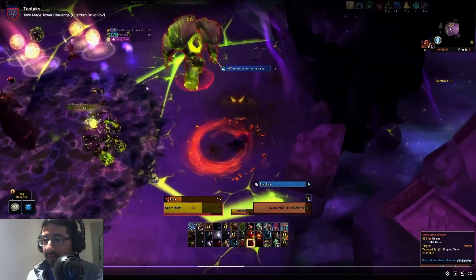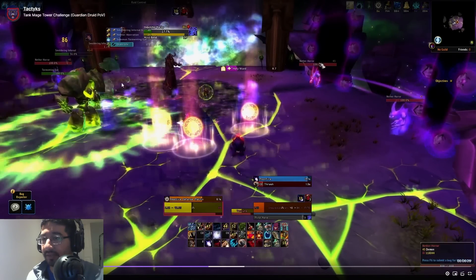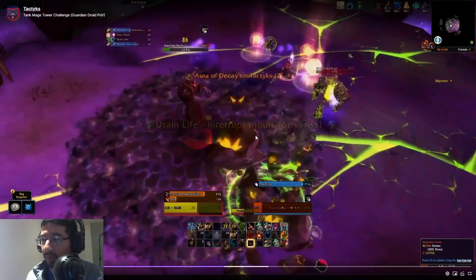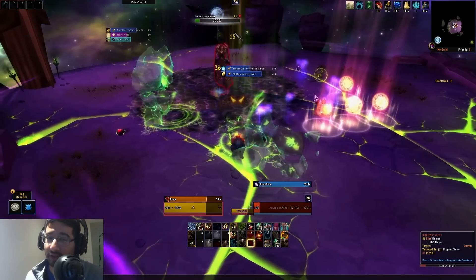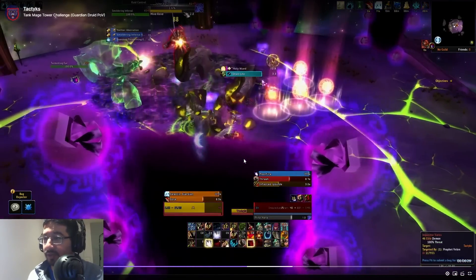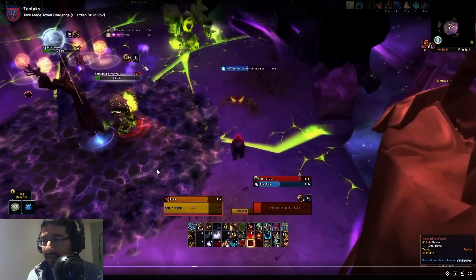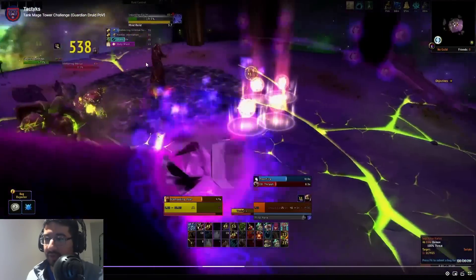There are also Infernals. Only two spawn over the course of the fight but they never truly die — when one loses all its health, its body stays, it regens back to full, and you have to kill it again. Their key ability is a frontal smash — if you get hit it will knock you pretty far, and this is a small platform, so getting knocked off is one of the main ways people die. Skills like Charge, Transcendence, and Glide are very useful if you accidentally step into a frontal. Otherwise, just kite the Infernals and stay away from the smashes. Keep dots on them but don't focus them heavily.